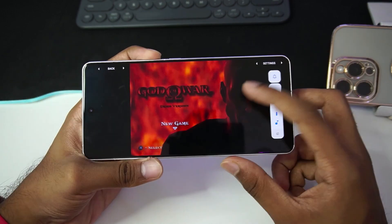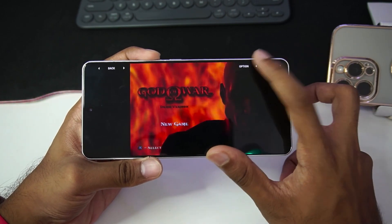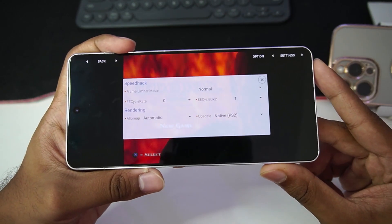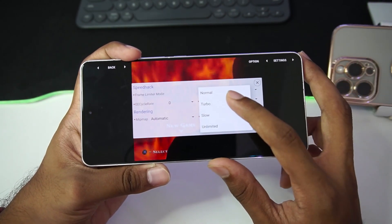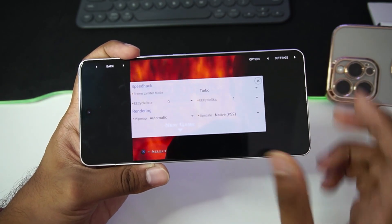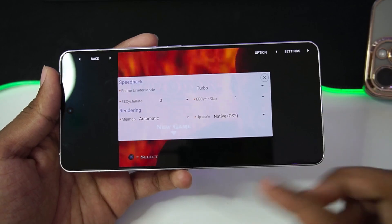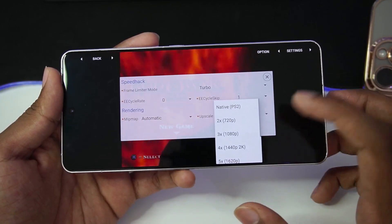You now get a back option at the top left corner and settings at the top right corner. You can also hide the on-screen touch controls by tapping those buttons. If you tap this button, you'll get an option to customize the speed — which I believe is a brand new feature. Tapping the turbo option enables a frame limiter mode where we can get more than 100 or 200 fps.